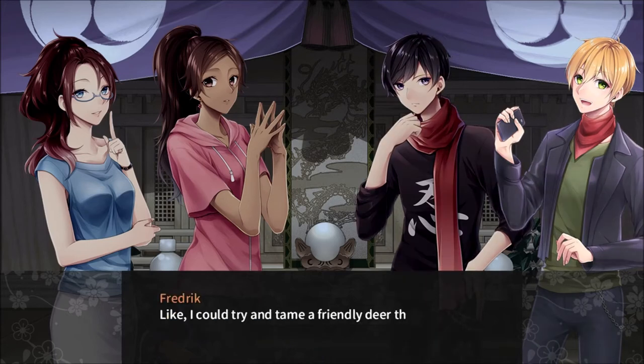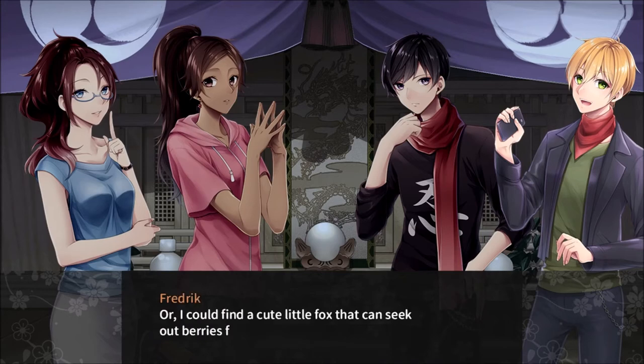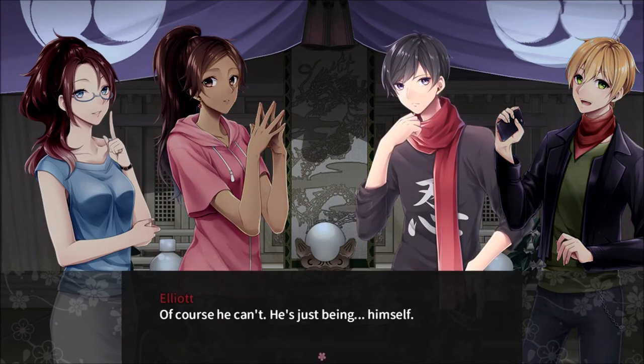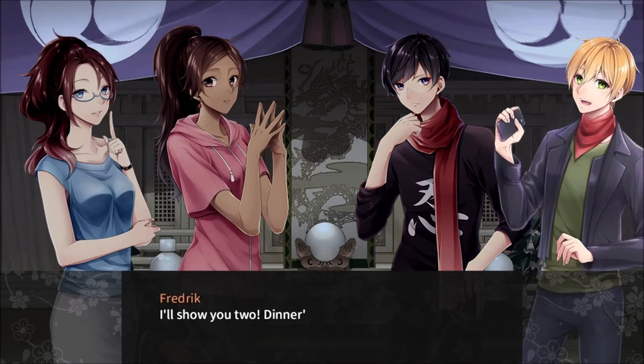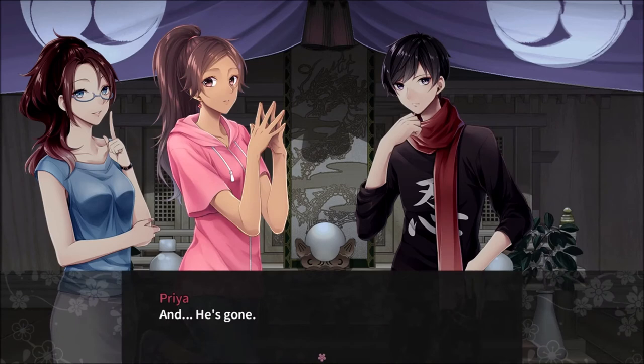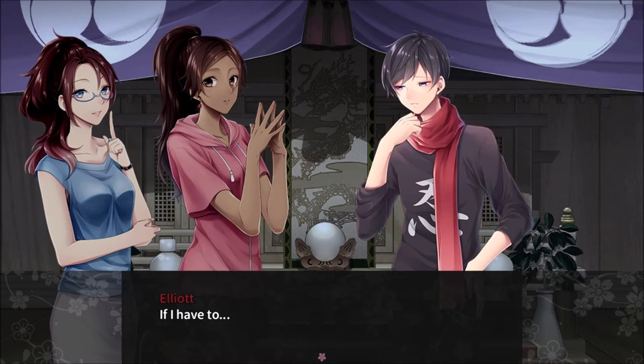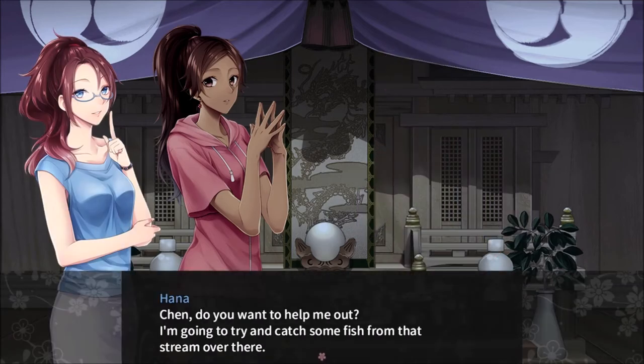What do you mean? Like I could try and tame a friendly deer that could help us find edible leaves. Or I could find a cute little fox that can seek out berries for us. Can you really do that? Of course he can. He's just being himself. I'll show you too — dinner's coming right up. And he's gone. Elliot, can you go after him and make sure he's okay?